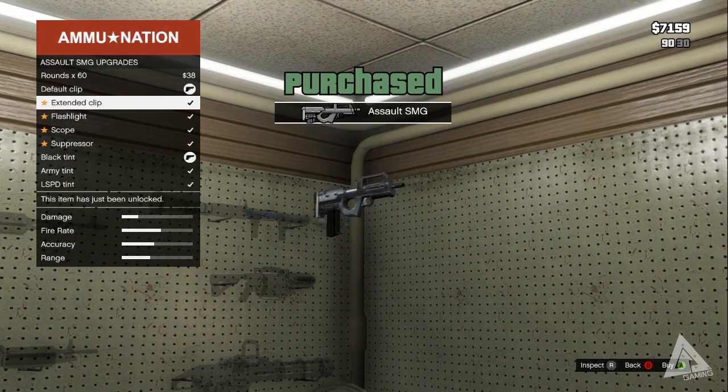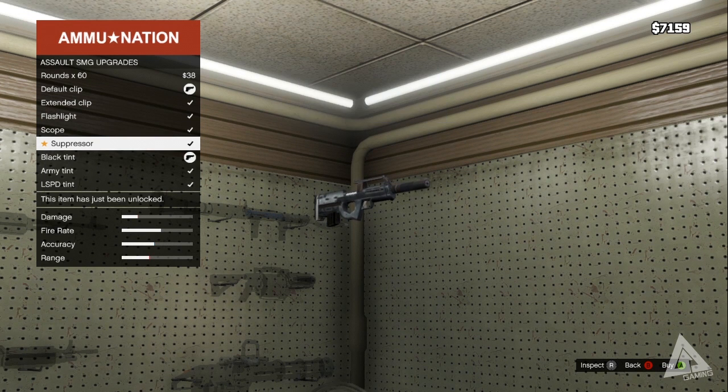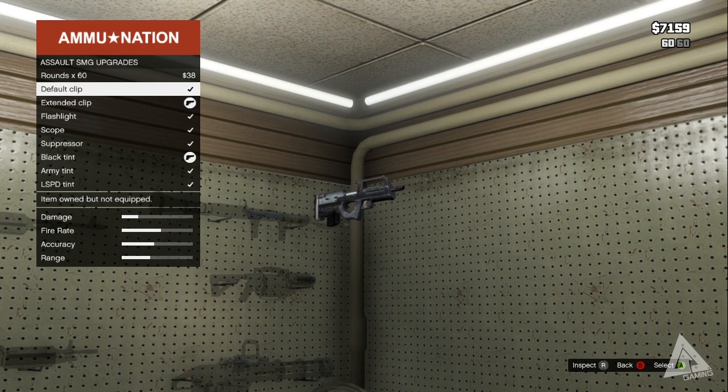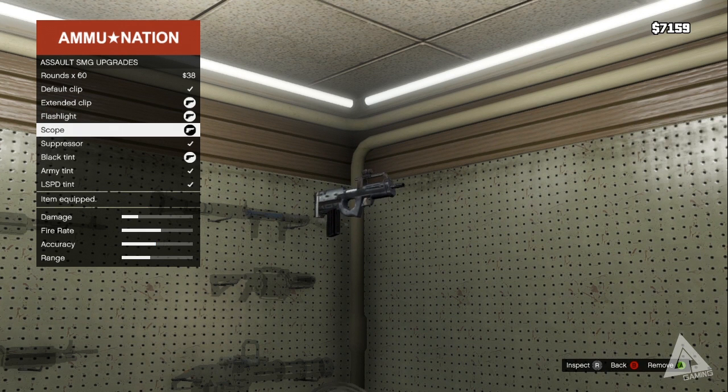If you look at the back wall, you'll see that some of the weapons are ghosted out — those are obviously the ones you haven't got yet or haven't unlocked. You'll unlock them in time, or whenever you acquire a new weapon it'll be there. The ones that are solid are the ones you already have or can buy.